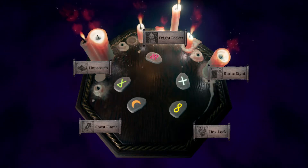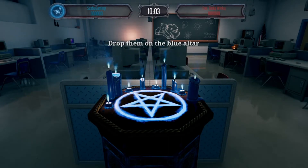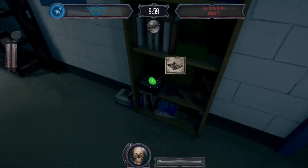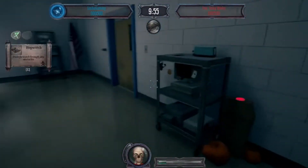So basically, these are like special abilities you can collect throughout the game. And I'm blue. So what I have to do is find the blue orbs and put them in my blue altar, and Ollie has to find red orbs. So let's start. As you can see, I found a rune. For example, this one can make me jump through walls, like this.